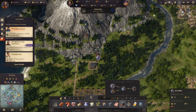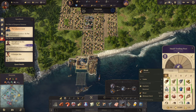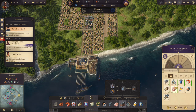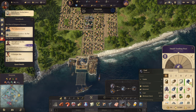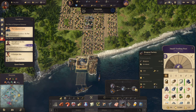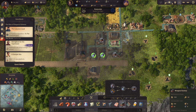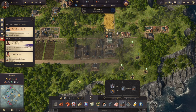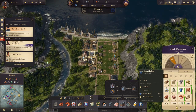We do have another iron deposit here. Consumer goods is looking fine. Iron and coal are fine, we just need to make more weapons. Let's build another weapons factory. We'll build it here and upgrade you and you as well.